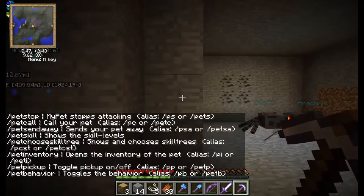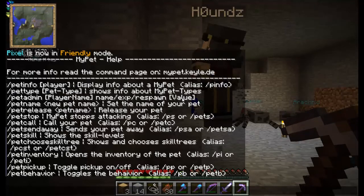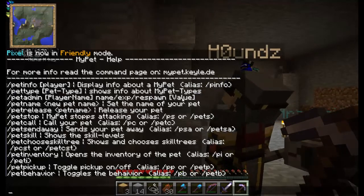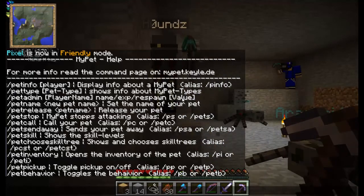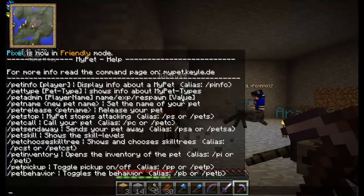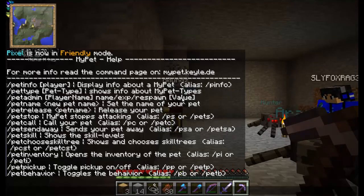So what do you want me to do here? On commands you can change its name, get info about it. You can release it if you don't want it anymore. You can do slash pet stop to stop attacking, slash pet call to call it back, and slash pet send away — it sends your pet away. I'm not really sure what that does since I've never tried it.